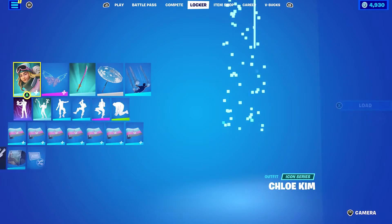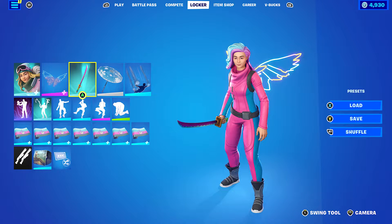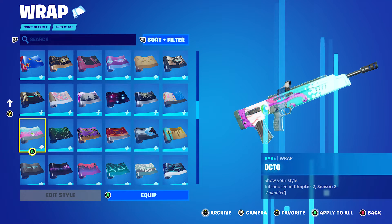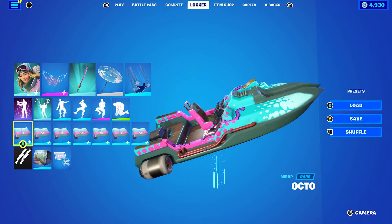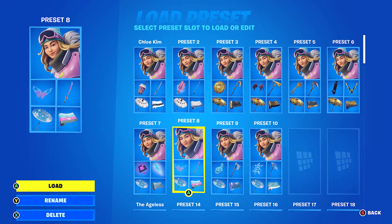Let's move on to the second Deep Freeze combo. I'm using the Neon Wings back bling. The pickaxe is real, so it goes absolutely perfect with the back bling. The wrap I'm using is Octo from Chapter 2 Season 2 — I'm pretty sure it was some sort of reward for doing challenges or watching Twitch or YouTube. I don't think it was an item shop wrap. If you don't have it, just use any blue and pink themed weapon wrap.